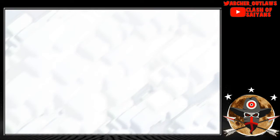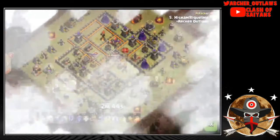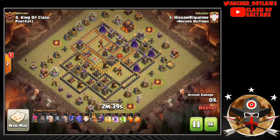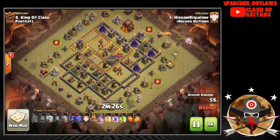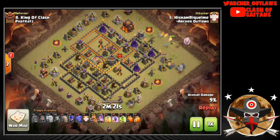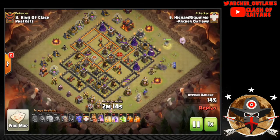Now we jump into the second TH10 three-star. His Ham comes in with the same style of attack — starts off picking off buildings around the outside, getting easy trash out of the way. He gets a couple Bowlers down on the bottom side to clear some Army Camps, working with that Bowler bounce, then gets his Queen up at the three o'clock area with Healers on her, recognizing it's not a hard walk since there aren't many point defenses there.